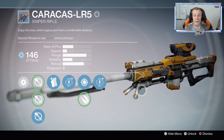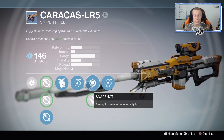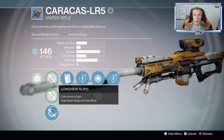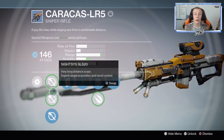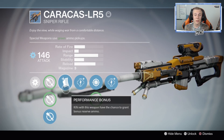This gun just overall looks amazing and the perks that this one has are Long View, Performance Bonus, and Snapshot — three very good things to have on a sniper. I actually think Long View SRL 10 specifically might be better than Short Gaze because it has a little bit more aim assist, which is pretty nice. It helps you land those shots.